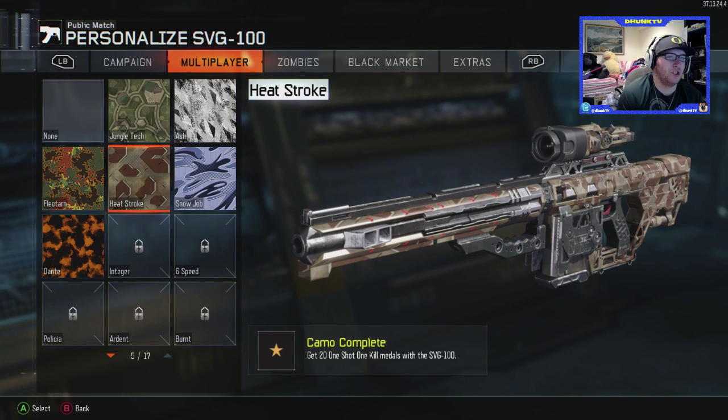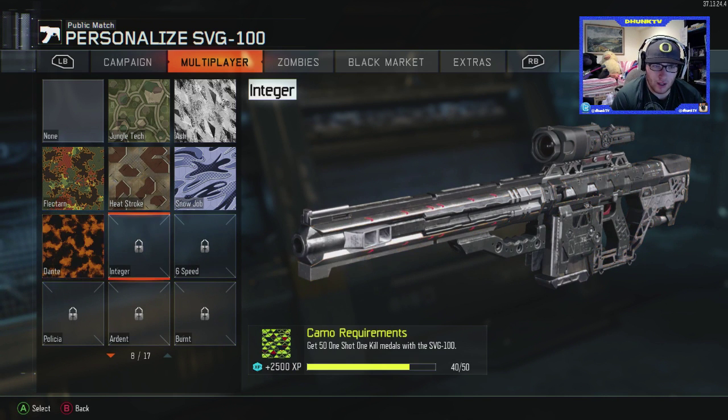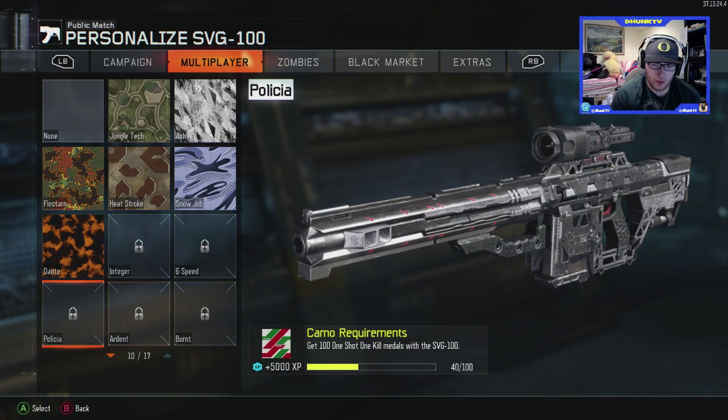Whenever we'd unlock the SVG, we'd use it as a sniper for a little bit. So we currently have 40 headshots, so we already have up to the Dante camo. We still need the Integer, Sixth Speed, and Alicia camos, so we still need 60 headshot one-shot kills with this SVG.